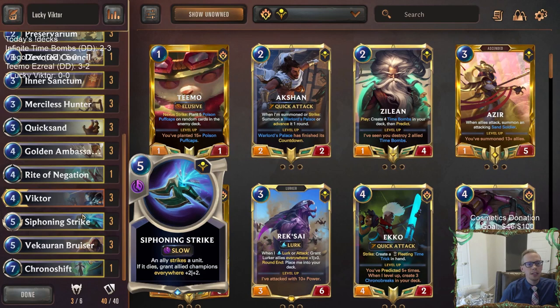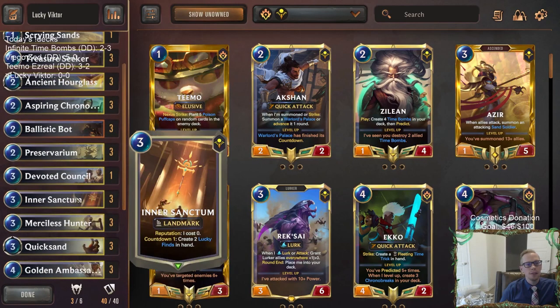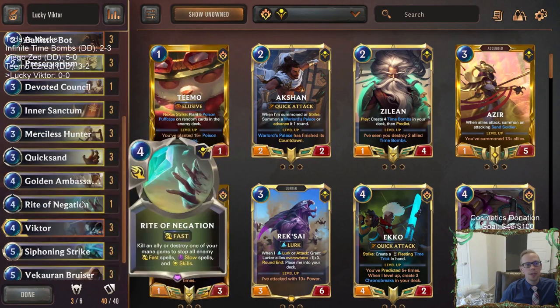We also have Siphoning Strike — if we're able to use this, our Victors grow with even more health. We're calling it Lucky Victor because we're using Lucky Finds. We're going to be playing Inner Sanctum, the landmark that creates two Lucky Finds. This curves perfectly into Victor — if you play Inner Sanctum on three and Victor on four, you'll have two Lucky Finds to automatically give Victor two keywords. Then whenever you play your hex core upgrade, you've already gotten two keywords off the board, giving a better chance to hit other keywords.